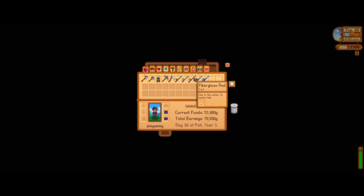Next up we have the fiberglass rod. As you can see here you can now add an attachment to this rod, which you couldn't do with the previous two. You can buy this from Willy's shop as soon as you get to fishing level two. It's important to note that none of these rods can be crafted — you have to buy them from Willy's fish shop. You'll receive a letter from Willy when this is available.